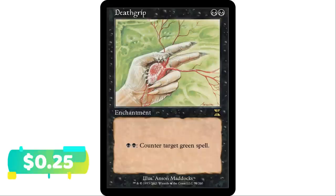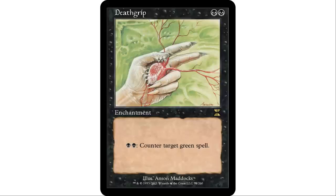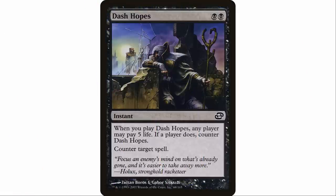Next up, Death Grip — black and a black enchantment. Pay black and a black to counter target green spell. Green is a very popular color, maybe the most popular. If you're in a playgroup with lots of buddies who like to play green and ramp, this can really shut them down — just leave up two black mana to counter anything they want to do.